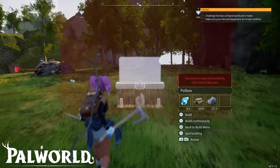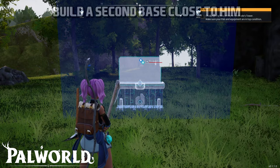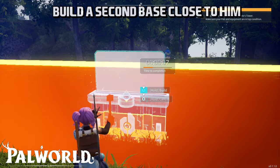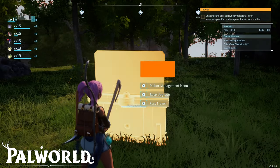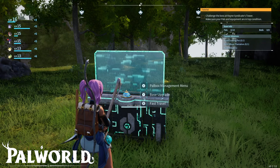First of all, what I've done is I had to build my second base. I was level 20 here when I built my second base and I had to build it as close as possible to Mammorest. Just down the valley I found this place with a bit of a forest and some foxes nearby. So I've built a pal box here.